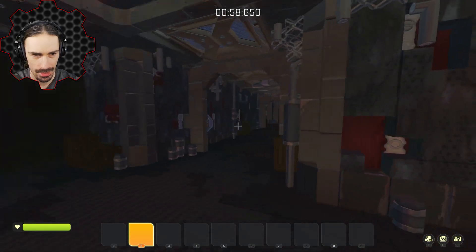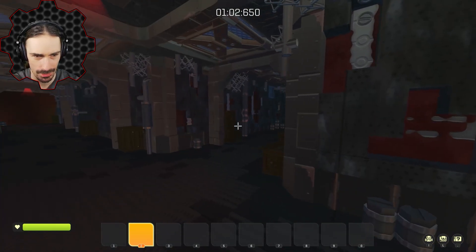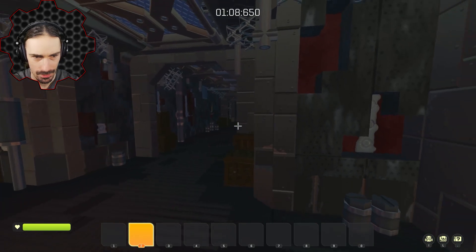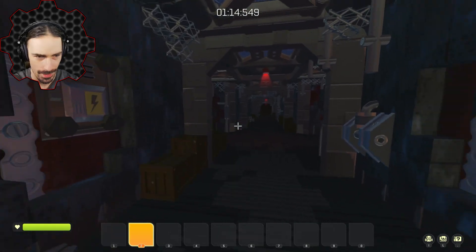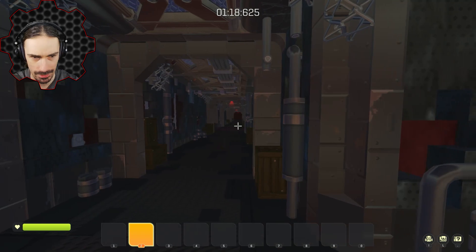Hold on, I don't even know what the paint can looks like - I don't even know what to look for as far as paint cans go. Are they just going to be sitting somewhere on the wall? Are they going to be hidden, like in little crevices? How obvious are they going to be? Oh, this is scary. I don't like these big intersections.